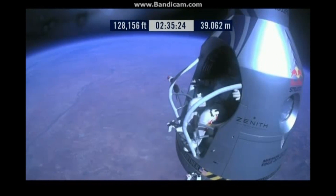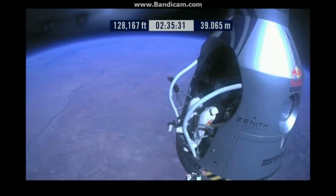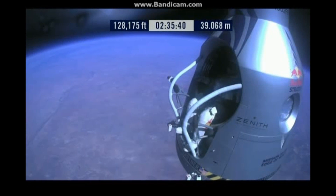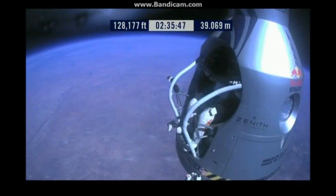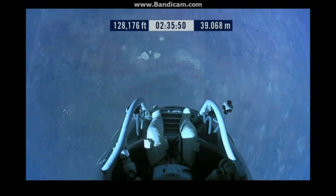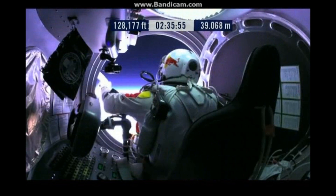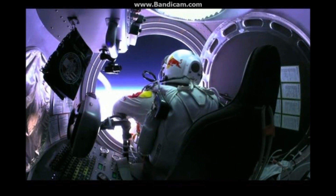Chest pack faceplate heat is on — make certain that's on and you have a red light. Red light is on. Here we go. Item 34: disconnect chest pack umbilical. Do you read me, Felix, on the communications? Felix, give me a short count. Stow umbilical.